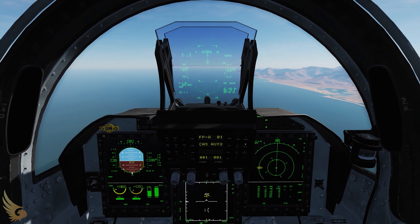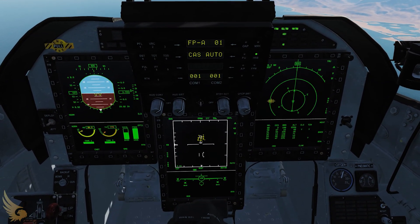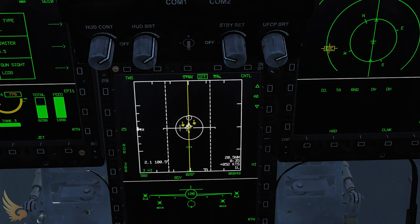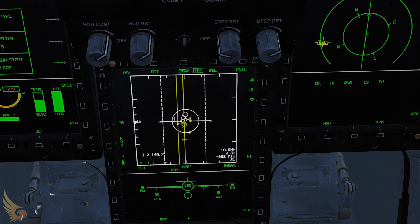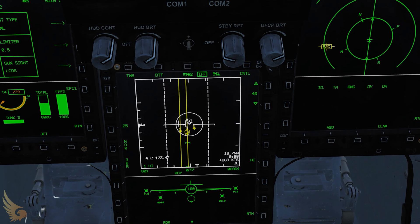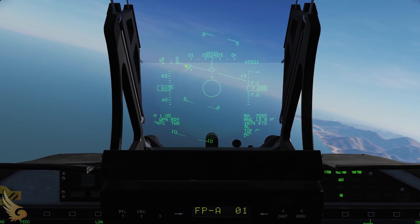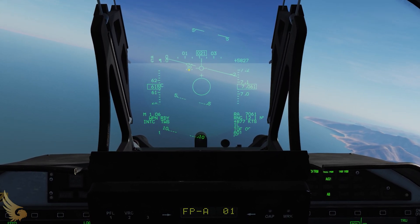Now we'll showcase DTT, which stands for dual target track, allowing you to track and launch on two targets. Switch to intercept mode by pressing T1 forward, then slew the radar to your first target — known as the HPT or primary target — and then slew to your secondary target. The caret indicates the no escape zone. There should be another caret for in-range, but that's not modeled yet; you'll know a target is in range when the caret moves along the left side of the box.